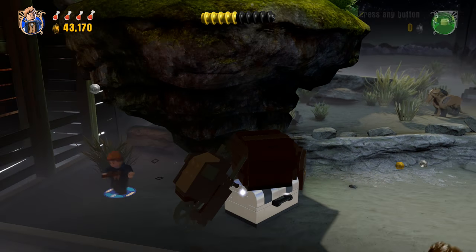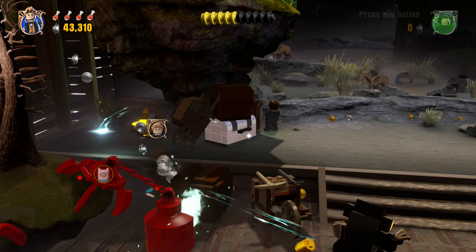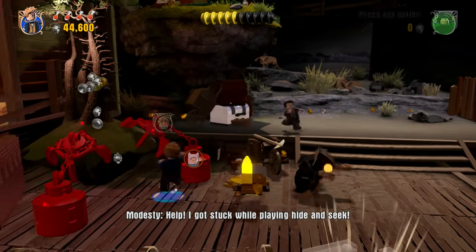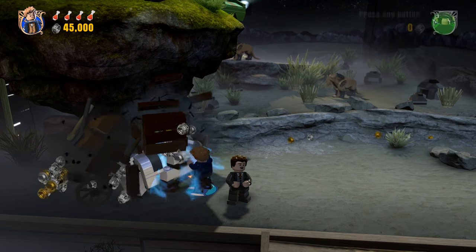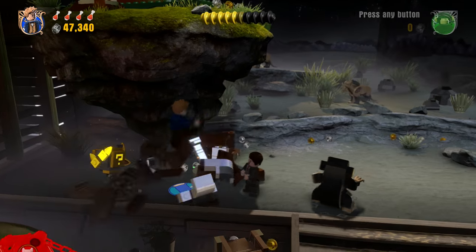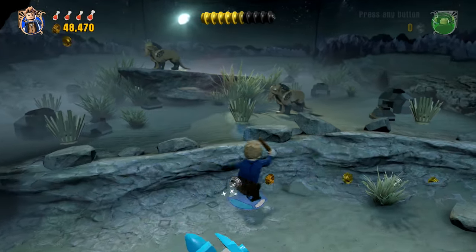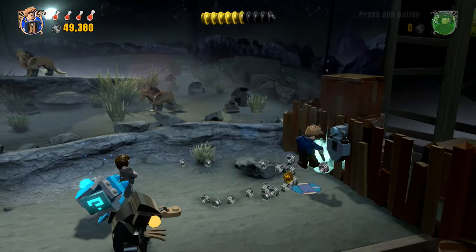Yes, there is a blue stud — I knew there was gonna be a blue stud hiding behind that bush. Look at it zipping around in circles because it can't find a target to hit. Let's get this stuff out of here, we're making good progress. I just gotta make sure I don't spend all my studs on something I don't need — don't spend studs on characters we already have. That is a lot of stuff. Like, Niffler must be really excited. And got it — so now we can get up there with that.